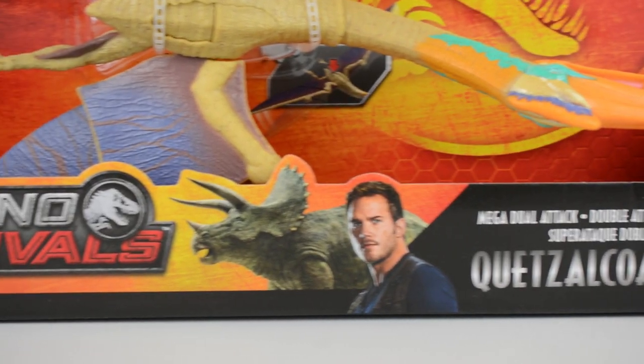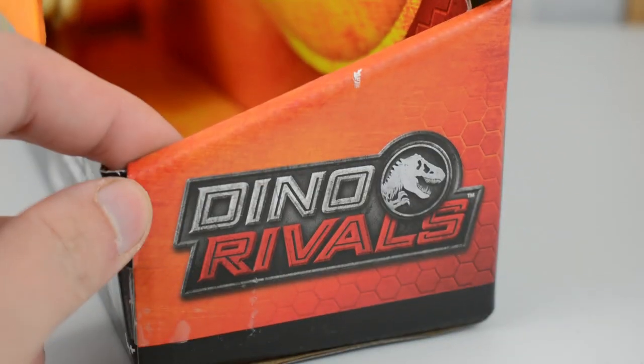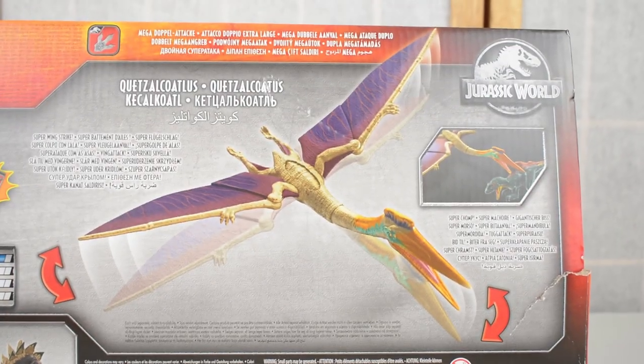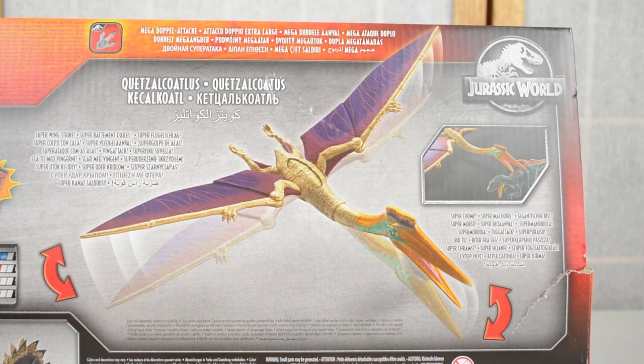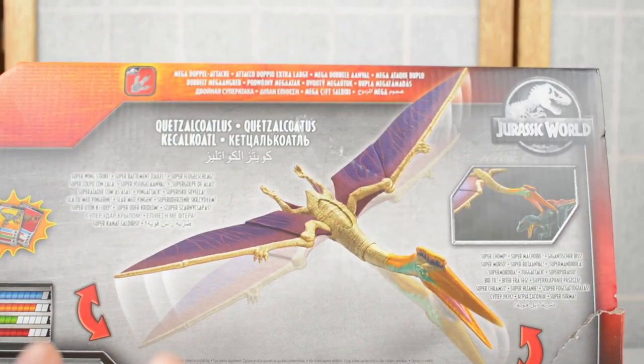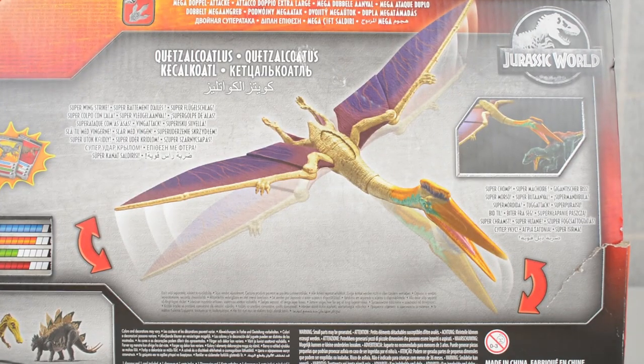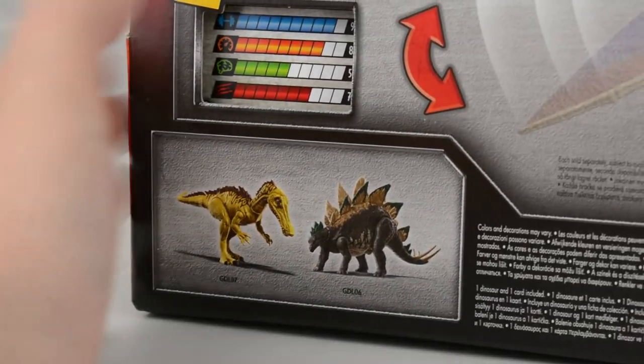On the packaging we have Quetzalcoatlus, Owen in the trike, and the Dino Rivals logo with Rexy on one side. On the back of the packaging there's a little bit of damage just because it came via Amazon, but no big deal. You can also see the Quetzalcoatlus with its wings fully spread, showing off that massive wingspan.